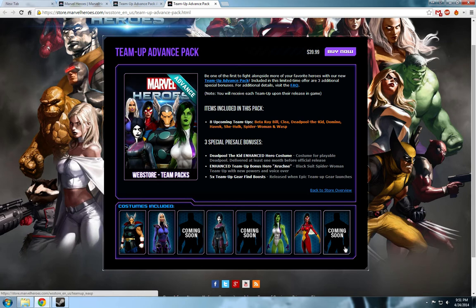Some of their models can be seen here. We see Beta Rebill, we see Kleia, we see Domino, She-Hulk, and Spider-Woman. However, the remaining three — Kid, Deadpool, Wasp, and Havoc — we can't see them just yet.